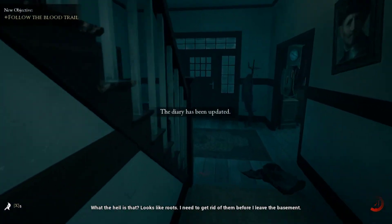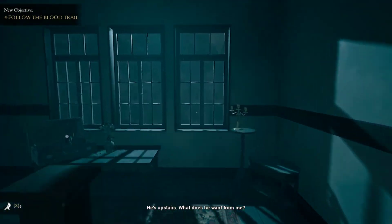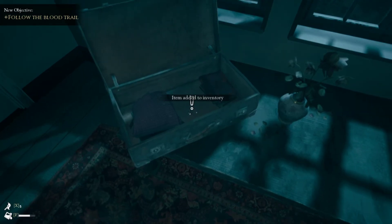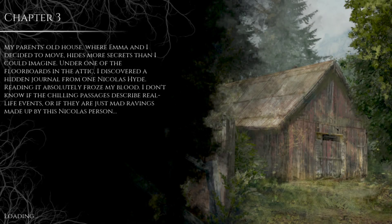I probably won't be able to tell you all the jumpscares — if you don't know the game, probably play it first. Then you take the lantern, take the key, turn around, go forward, skip the cutscene, and that's chapter 2.